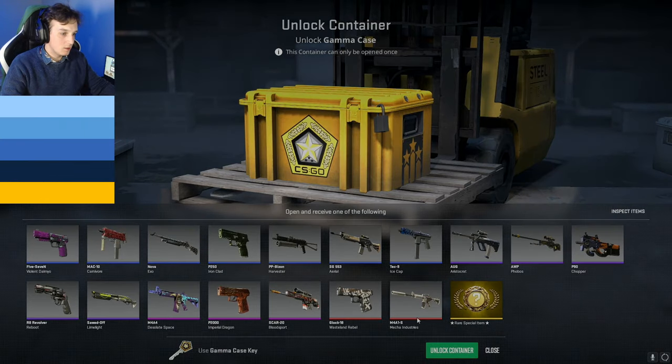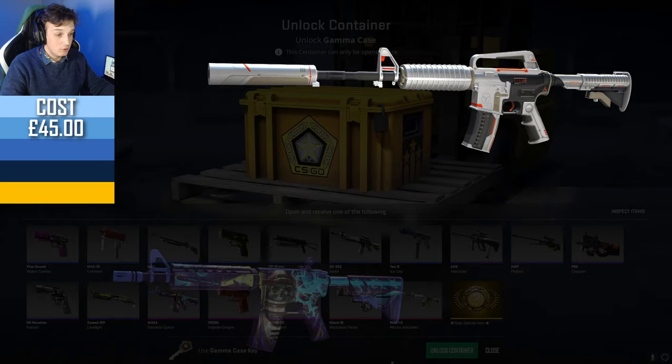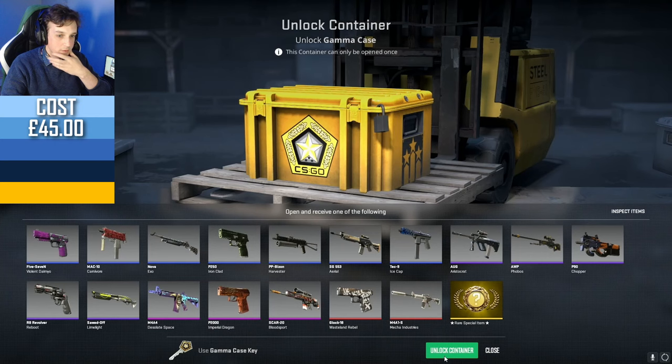M4A1-S Mecha Industries, M4A4 Desolate Space, StatTrak Factory Noob somehow at £76, and the MP9 Phobos — my current play skin — plus a whole bunch of really cool knives.